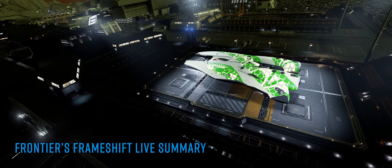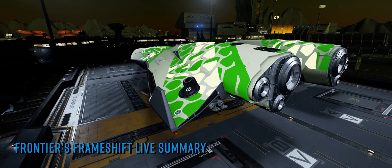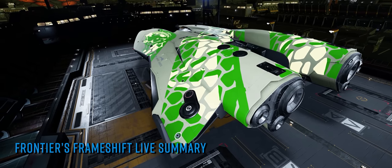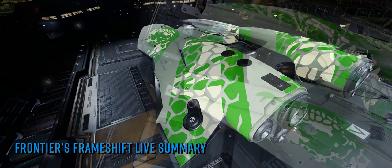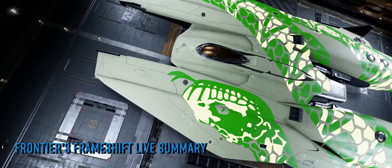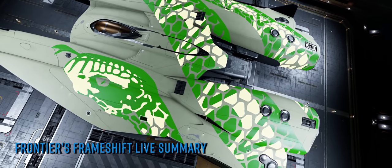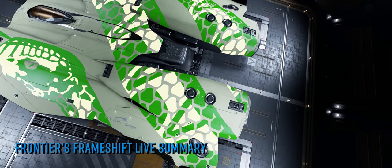Whilst some segments of the show will be familiar from the previously bi-weekly offering — supercruise news roundups, stellar screenshots and community creations — last night's show also premiered a new seasonal paint job obtainable via Twitch drops, and featured two competitions to win gaming hardware: an Elgato Stream Deck XL which acts as a very nice button box for Elite Dangerous, and a Corsair HS60 headset that features haptic feedback direct to your head during gameplay.